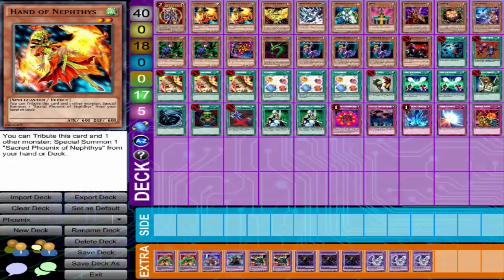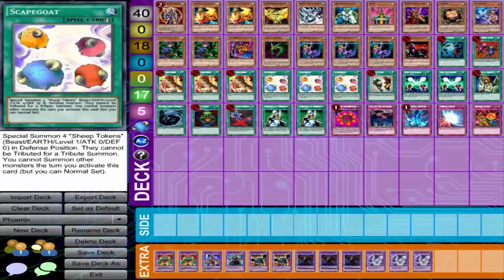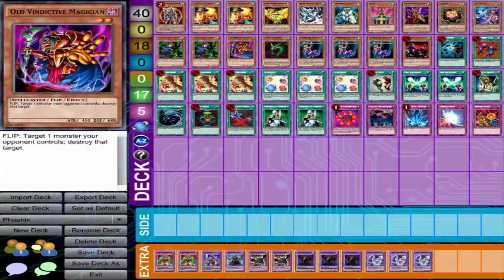Hand of Nephthys — you tribute this card and one other to special summon one Sacred Phoenix from your deck. So your Apprentice Magician gets destroyed, you get your Hand of Nephthys set, and then you activate Scapegoat — or Scapegoat is already on the field — and with Apprentice Magician set, on your next turn you bring out Sacred Phoenix of Nephthys. And you are set.